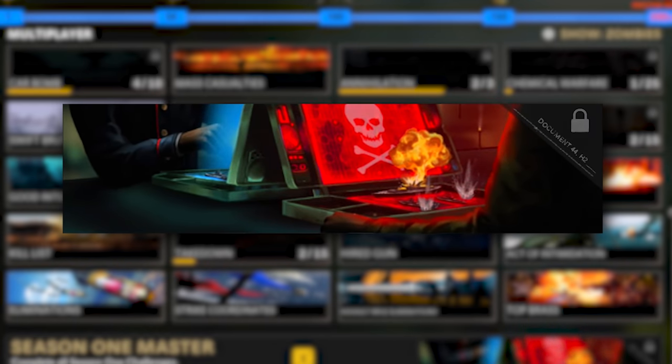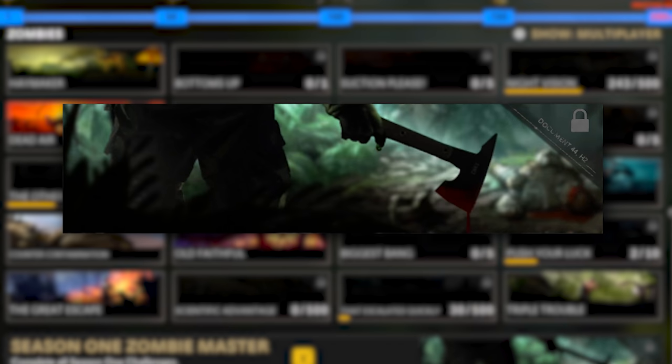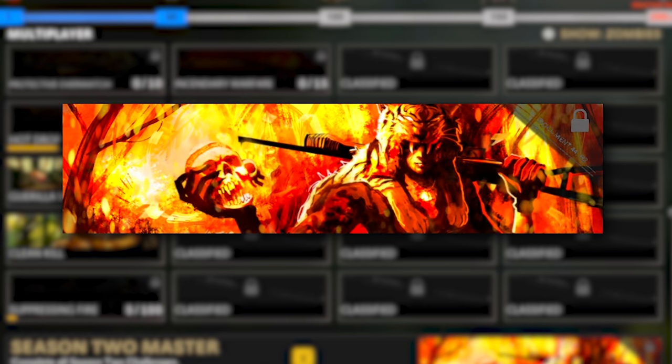Next in the obtainable-but-rare category are the four seasonal completionist calling cards — for season one and season two, for both multiplayer and zombies. Cold War offers seasonal challenges, though not as upfront as officer challenges were. You only get one challenge per ten levels. Unlike officer challenges with a grind to level 1000, you can still earn usable XP after completing a challenge. Statistically, very few have completed the season one challenges, and even fewer have completed season two, which is still relatively new.